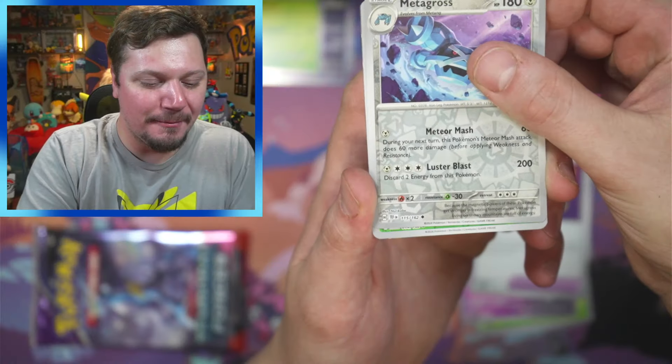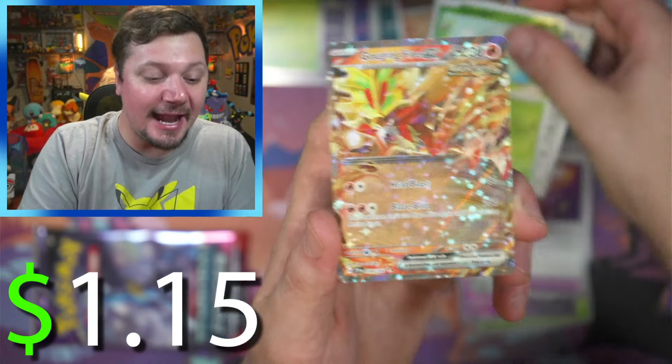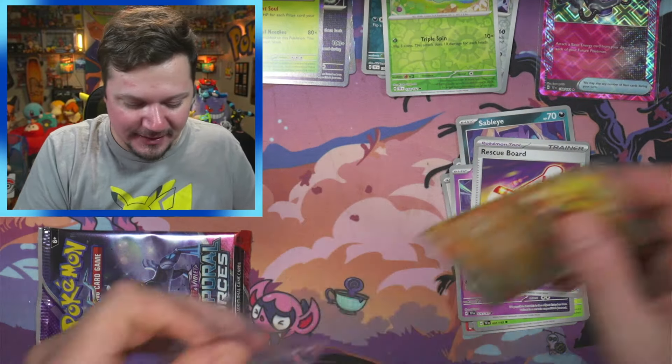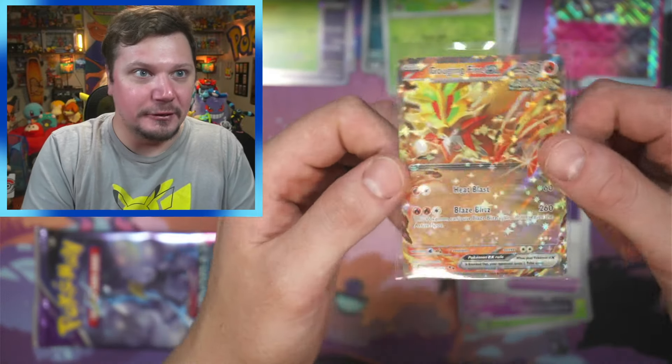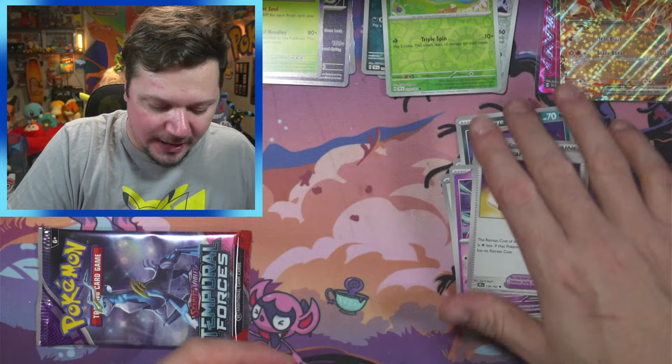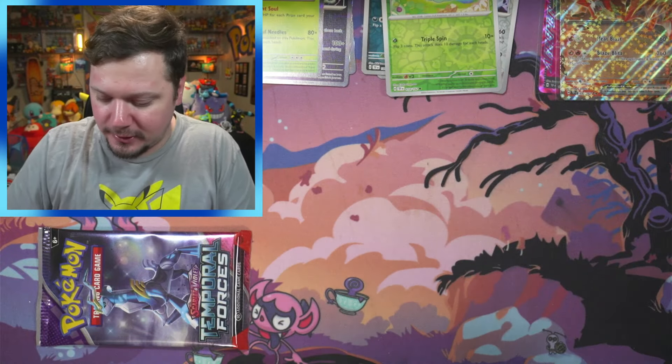We got Metagross, Cottoney, and a Gouging Fire EX — let's go! I will sleeve that up for sure. Look at that Gouging Fire, it looks so good. Okay, moving right along.